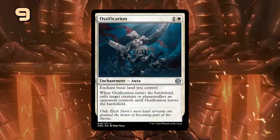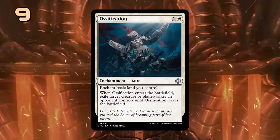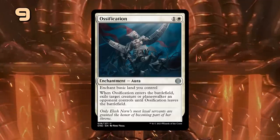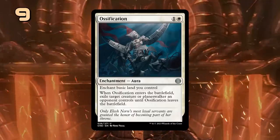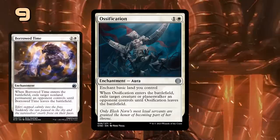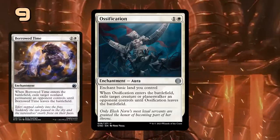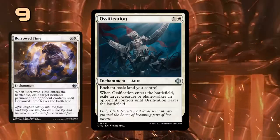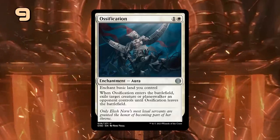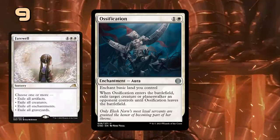Next on our list we have another unassuming uncommon, but Ossification is the real deal. A 2-mana aura that enchants one of our basic lands to then exile an opposing creature or planeswalker an opponent controls until it leaves the battlefield. Quite the upgrade over some of the 3-mana options like Borrowed Time for the various enchantment decks, although you probably won't be able to play it outside of a 1 or 2-colored deck due to the basic land restriction. You can easily see this making a splash in control decks, although they might have to give up on Farewell, which can be a bit of a nonbo with it.